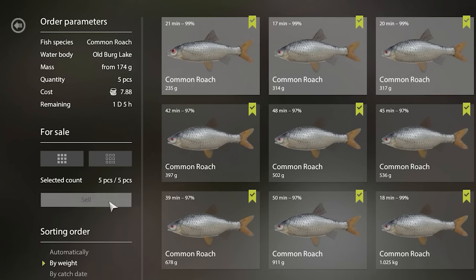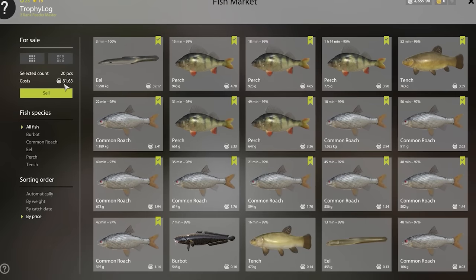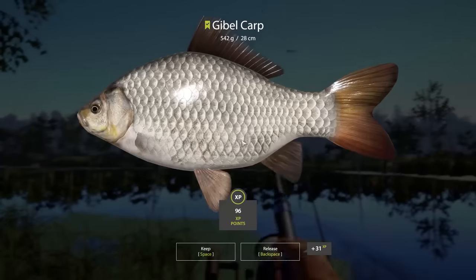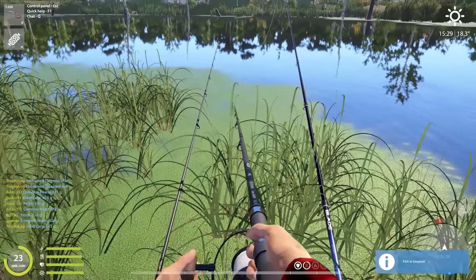I filled in the roach cafe order for 7 pounds at 88 pence, then sold the rest of the keep net for 81 pounds. In total we made 88 pounds and 88 pence - not too shabby but I think we can do a lot better. We also just caught a new species - a gibble carp. I still need the crucian trophy though.